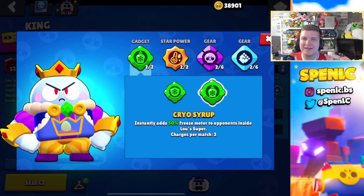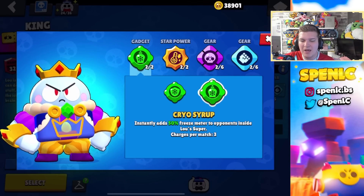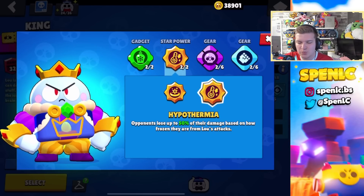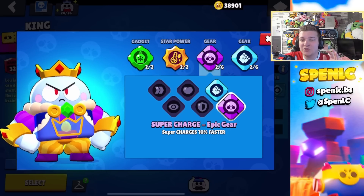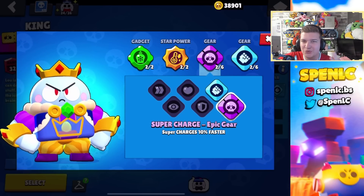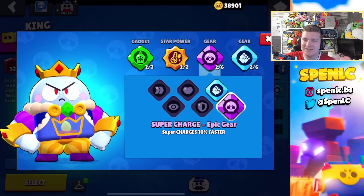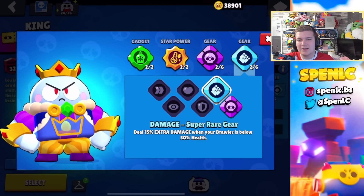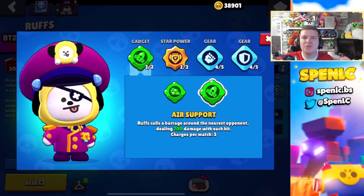Lou's build is super simple. We want the second gadget 100% of the time, and Hypothermia 100% of the time as well — no questions asked. In terms of gears, you 100% need the super charge gear because it lets you cycle super with two ammo instead of three, allowing you to block off opponents a lot easier. A damage gear to pair with that as well.